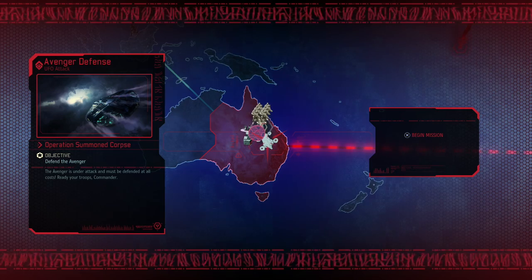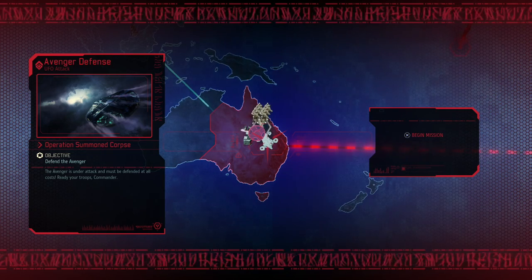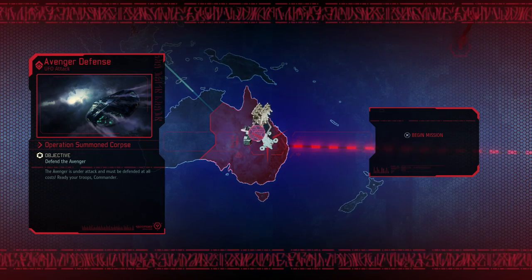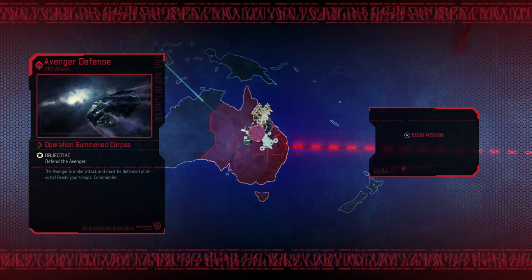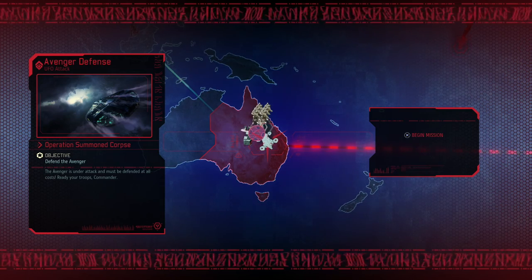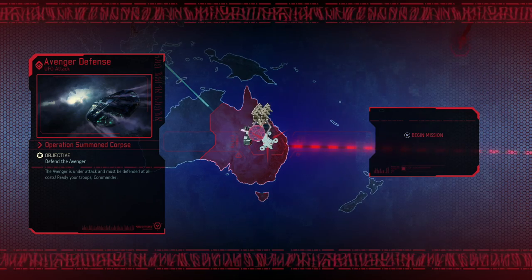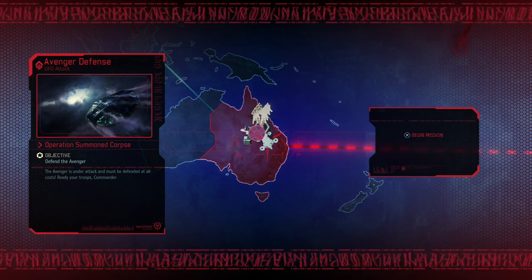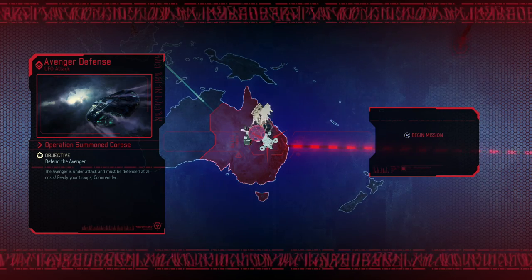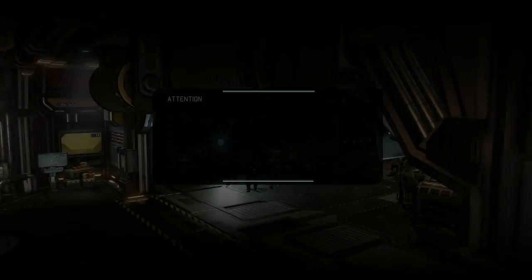UFO contact has disabled our systems — brace yourselves. Operation Summoned Corpse: the Avenger is under attack and must be defended at all cost. Ready your troops, commander. It's kind of like the base defense from the previous game — we need to head out of the ship and destroy the spike they've placed outside. Really annoying, really tough mission. The turrets should help keep the aliens from the door. If the aliens reach the ship it's game over permanently — our entire playthrough is finished if we don't complete this mission.